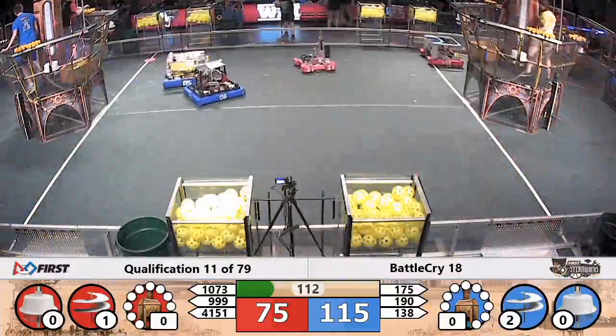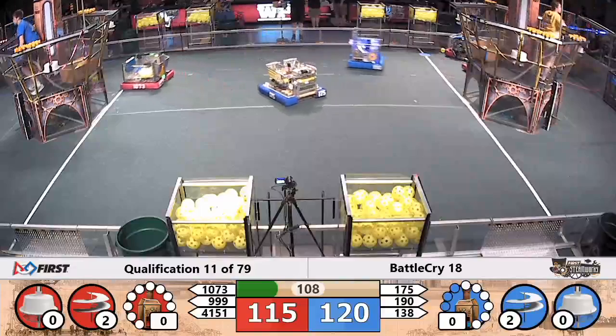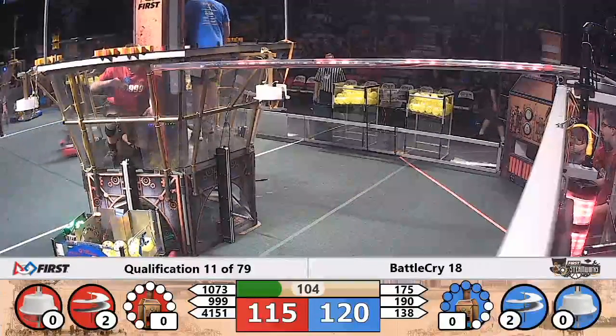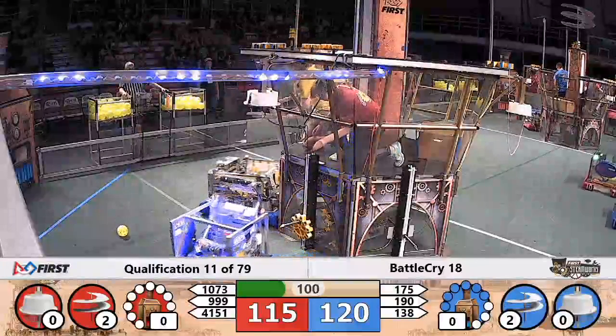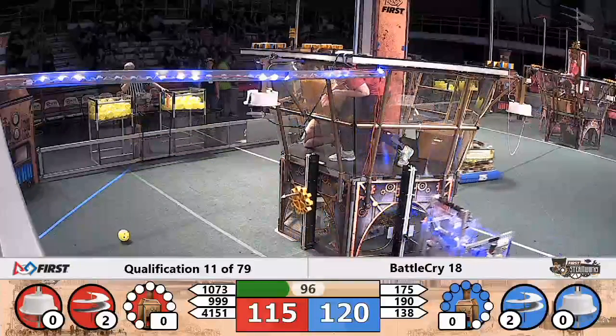Red Alliance now with two gears turning to match the Blue Alliance, who already has two gears turning. Red Alliance throwing fuel — Blue Alliance also throwing to the human player, looking to score points in the high-efficiency boiler.